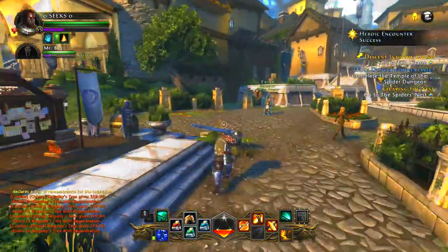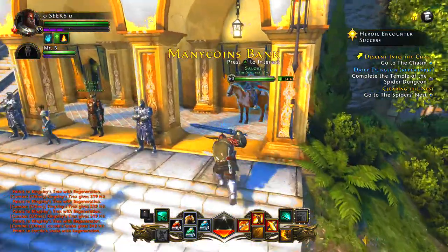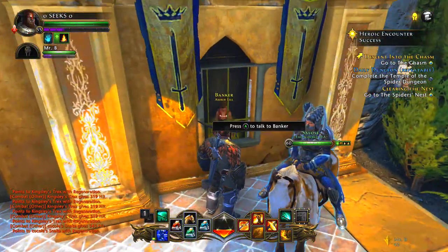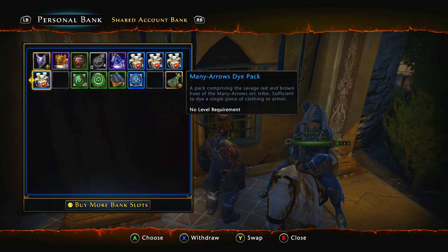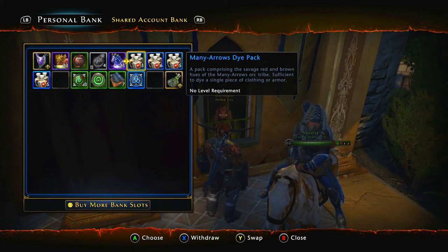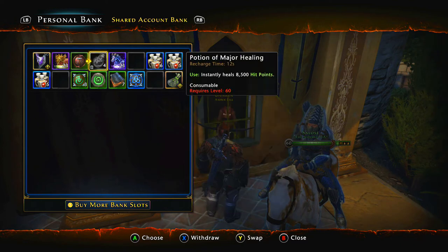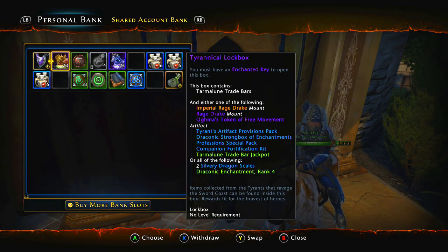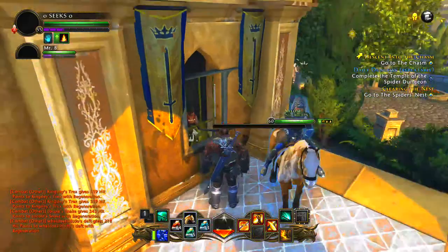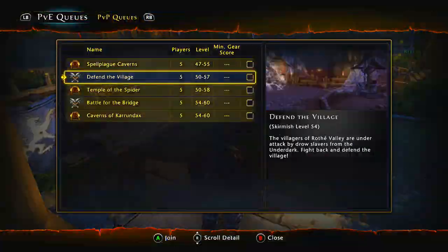There's also a bank up here — I'm just showing you around the town. As you can see, I'm building up my Astral Diamonds. I want to unlock some treasure chests banked in my banker. I have dyes in here to dye my clothes. I also have lock boxes that I can only open with enchanted keys, which you need Astral Diamonds to buy. I've been doing daily skirmishes to earn those.